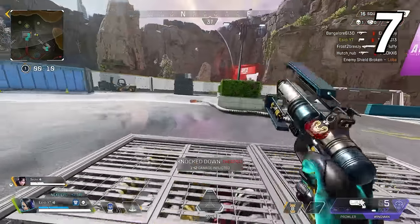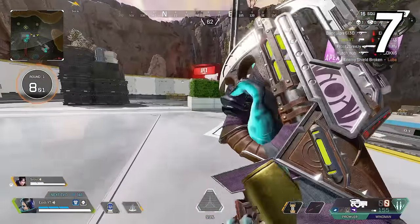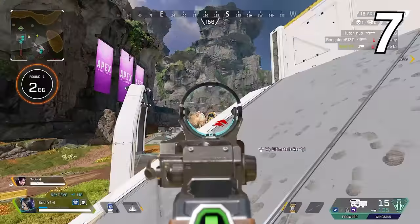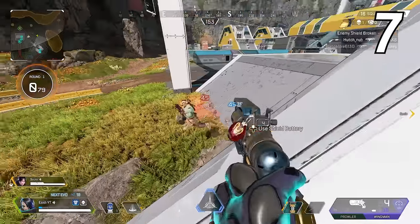Don't underestimate hip firing in Apex Legends. It could be a bad habit to always ADS because your movement speed is slower than when you're hip firing. Try hip firing more often and you will see just how strong it can be.